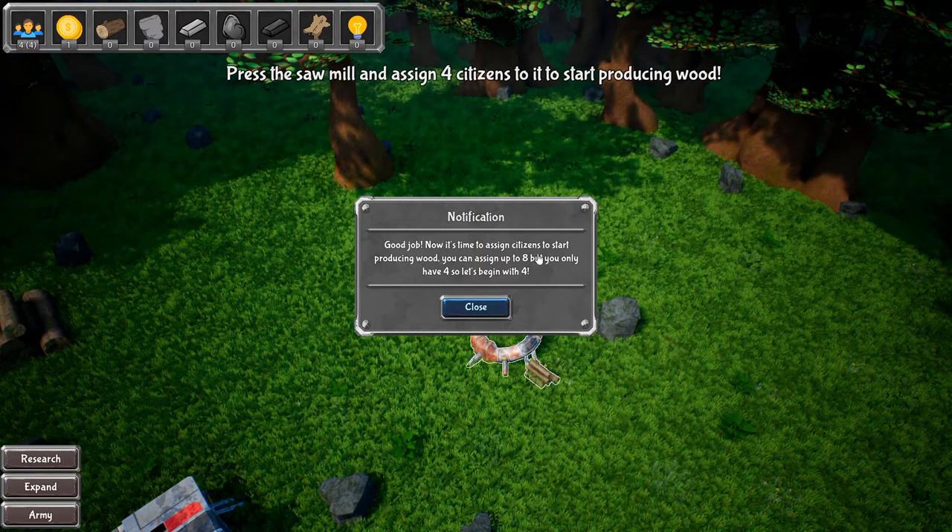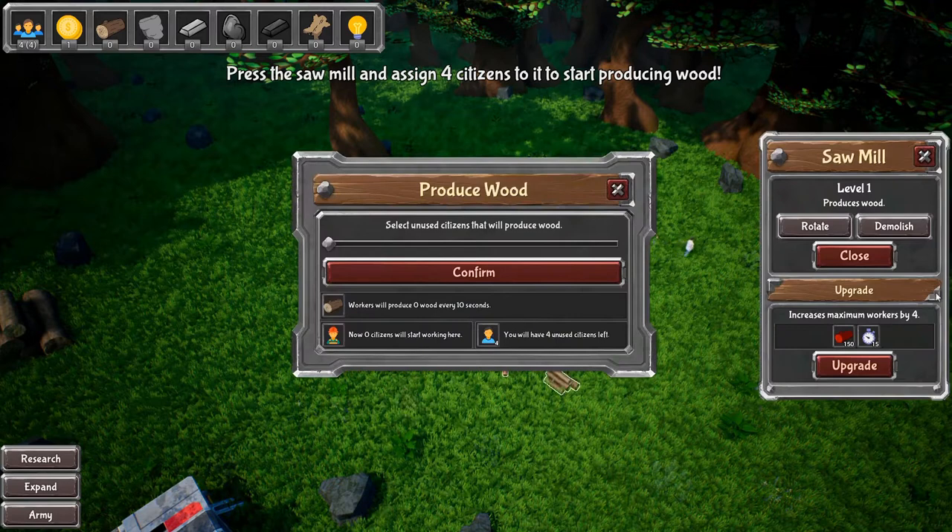Good job. Now it's time to assign citizens to start producing wood. You can assign up to eight, but you only have four, so let's start with four. Can I click you and do something? You have four citizens. So I can just slide this to how many I want to work over there.